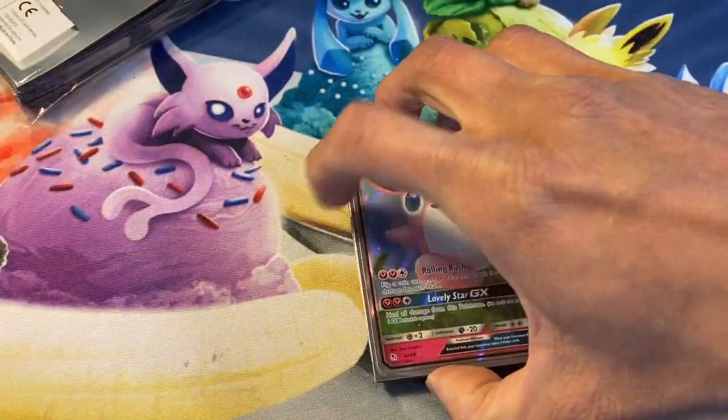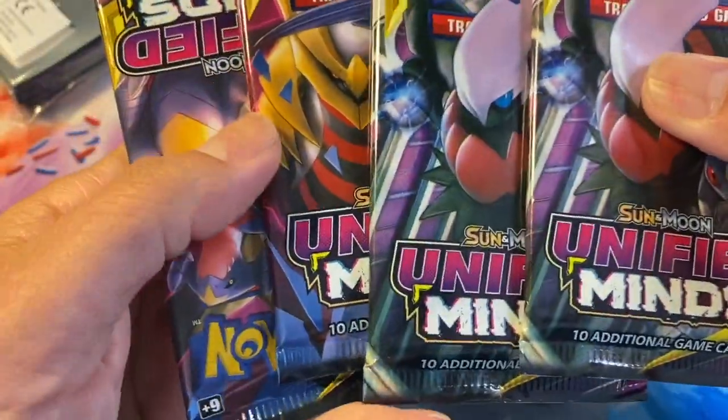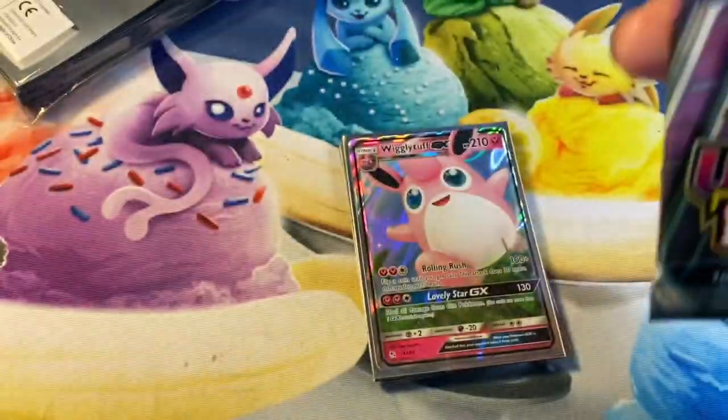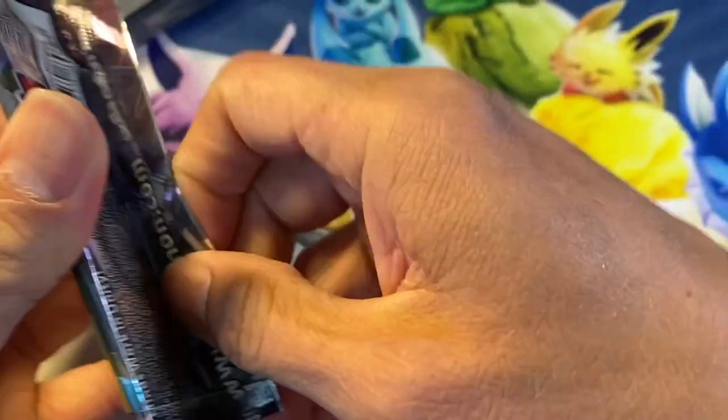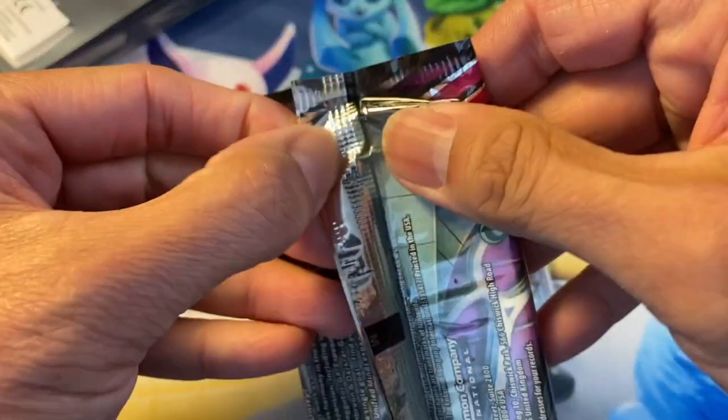Okay guys, this is not the end of the video — I have some packs of Unified Minds. In this one we're trying to get that hyper rare Mew and Mewtwo — still hunting for that awesome card.